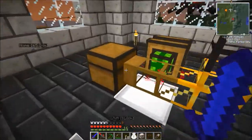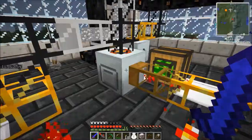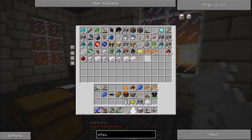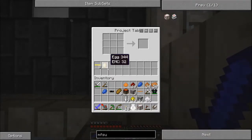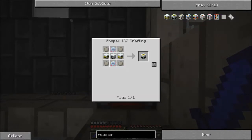And this thing is almost kind of sort of done processing. We almost have macerated all our ores. I've taken them out and put them in here because it's a nice place to store them for the time being. Anyway, this episode, now that we have the MFSU, we need to start thinking about building the reactor. And we need a lot of advanced alloy, advanced circuits, and reactor chambers.